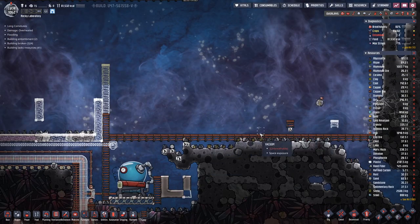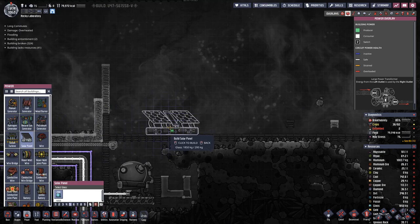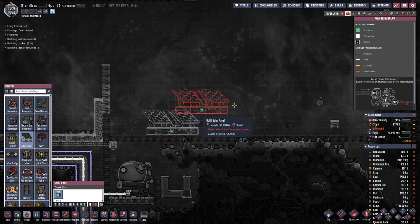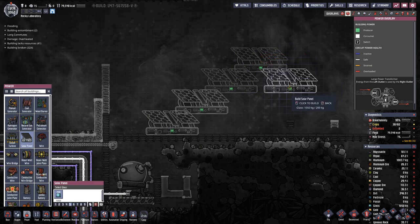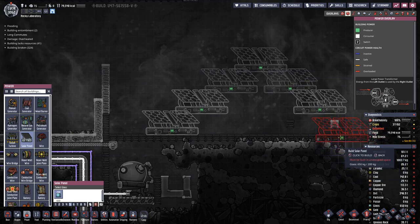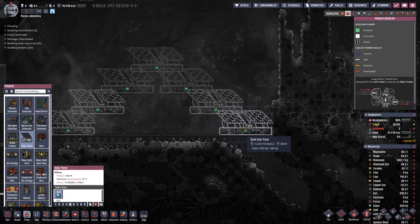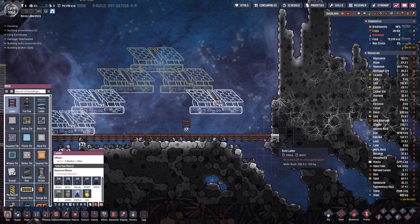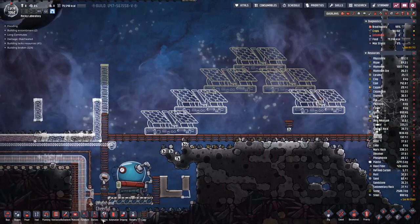At this point we have made a bit of room, so I can start laying out the solar panel array. I want to leave a bit of room on this side, then we stack four above and go down again. I need to be very careful that the panels do not touch the hot regulators, because otherwise they will take damage.